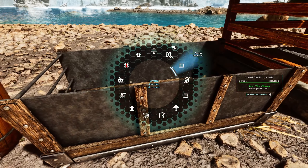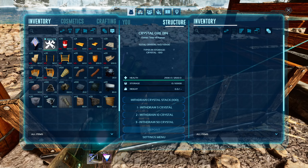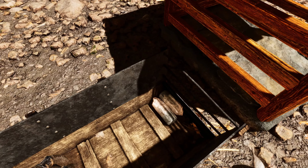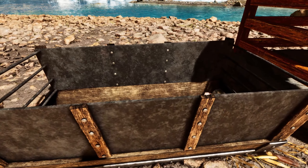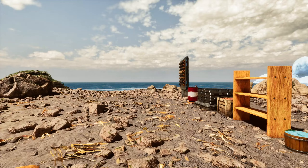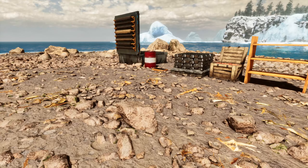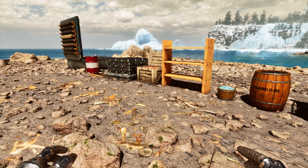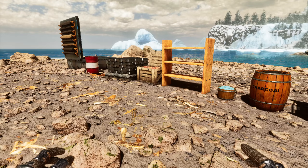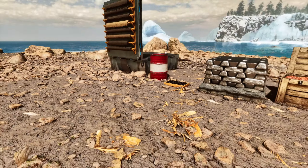The next one is this big trough-looking structure that can carry crystal. Let's place 100 crystal in it — this is how the crystals look in this one. Now let's fill it up fully. With these mods you can actually see how much storage you have and how much you still need to get. In the official game it was just the same old storage box, but this mod gives us so many unique structures for gathering and storing resources.